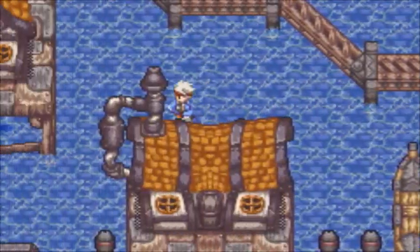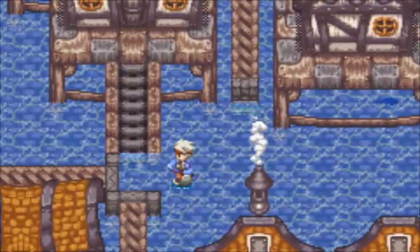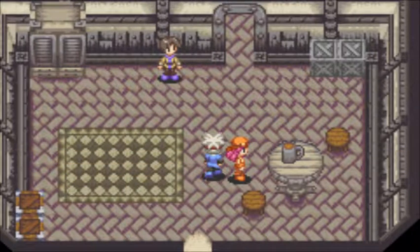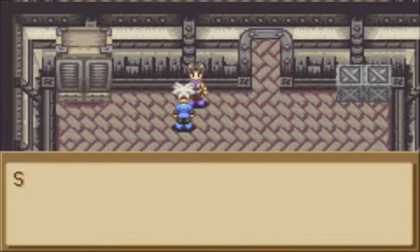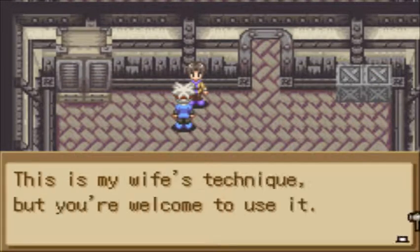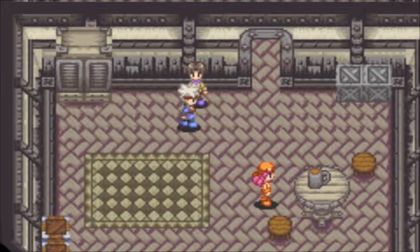I don't know all these little side quest things, so I won't be able to craft all the weapons right off the bat. I need to talk to him — just need a pack of matches. Here, you can have one. And we got a spear technique.